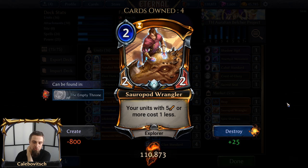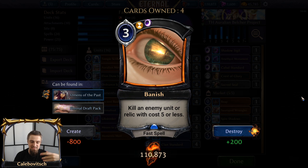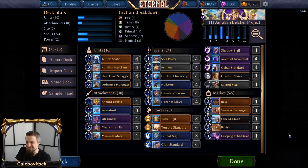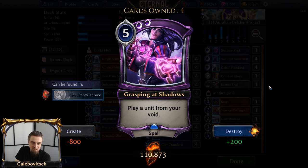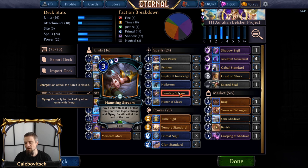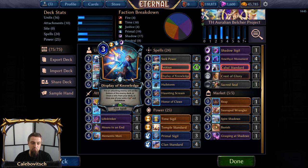Sauropod Wrangler in the market enables you to Haunting Scream for your Scavenger. Spire Shadows also enables you to Scream for Scavenger, and also turns Aurelian Merchants into zero-costing three-threes, which is very good as you're going to see in one of the games. Next up, Banish — a three-cost Xenon fast spell that kills an enemy unit or Relic with cost five or less — both removal for units and Relics. And last but certainly not least, we have Grasping at Shadows — the five-cost double Shadow slow spell that plays a unit from your void. So if you run up to double Shadow, you can play just your Ordnance Scavenger from your void without Haunting Screaming for it.